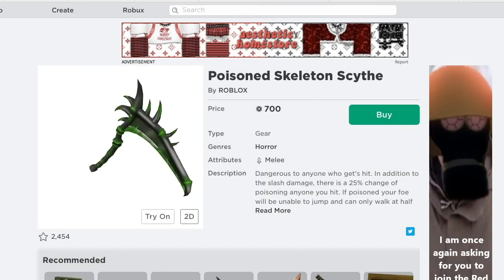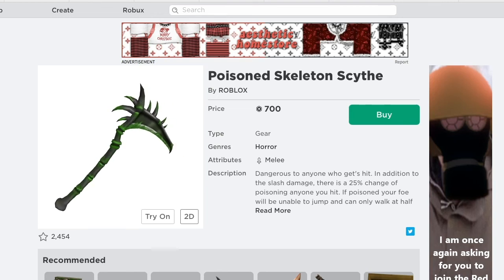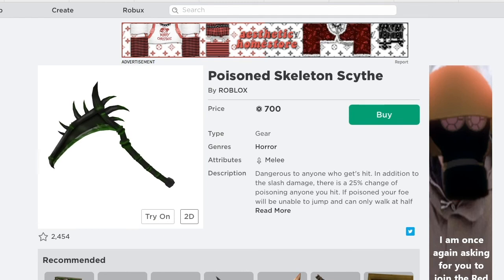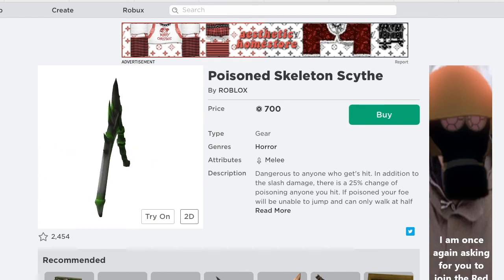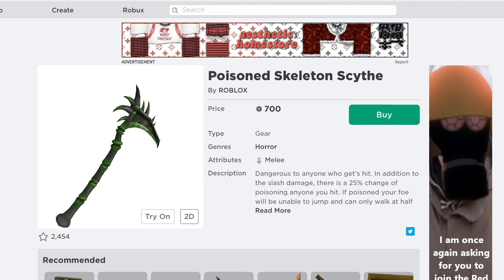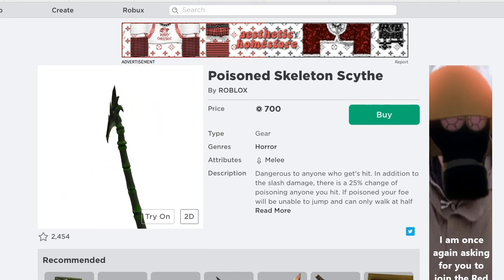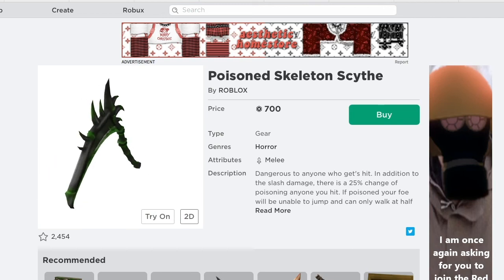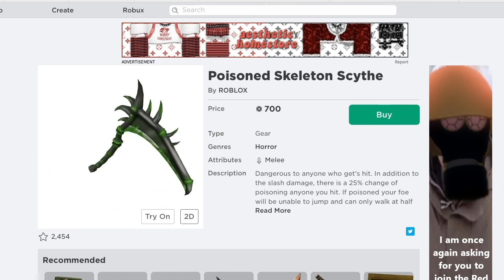The Poisoned Skeleton Scythe looks like a scythe. The blade is tinted green, and its edge is covered in a green substance. Its crooked handle extends into a cover over the back of the blade to its tip, and is made of black and green bones. On the top of the cover over the blade are four spikes which curve backward. Three more spikes curve downward from the handle covering the back of the blade. The top of the handle ends in a large spike, curving backward as well.